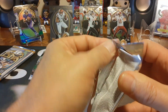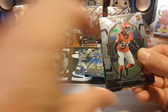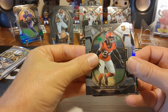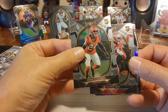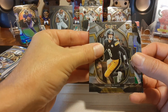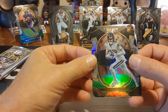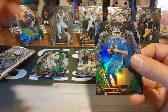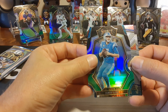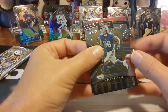Two more packs left in the Megabox. It seems like you get two parallels per pack. Danny Gray, Derek Stingley Jr. rookie, Kenny Pickett. Got all three of the main rookies you chase a little bit. Chris Olave — that's nice. Jared Goff looks pretty cool. Barkley and Justin Fields.